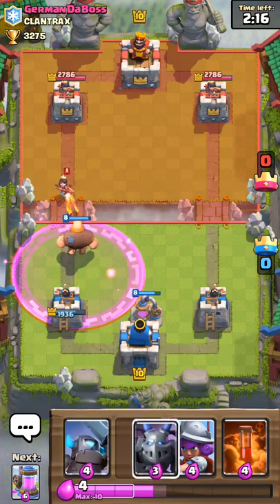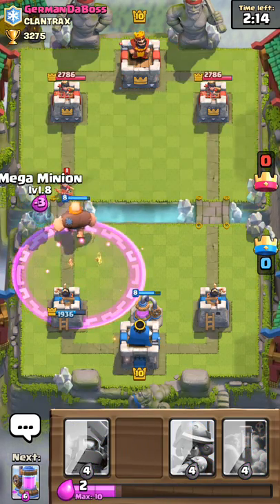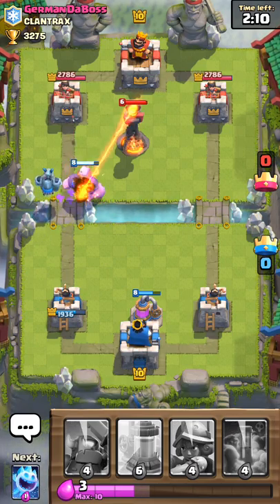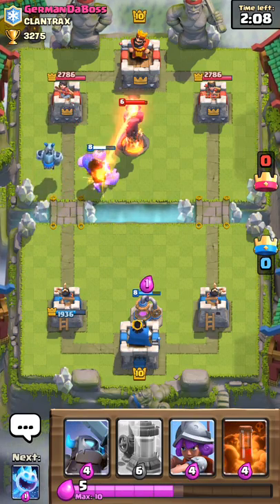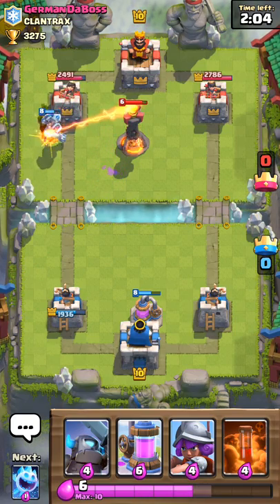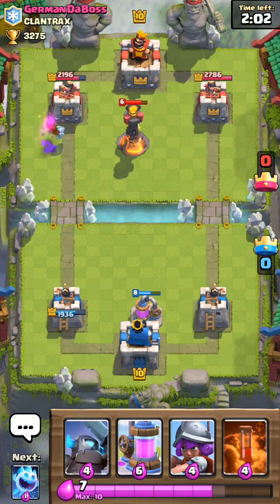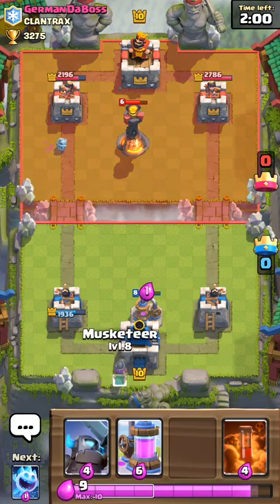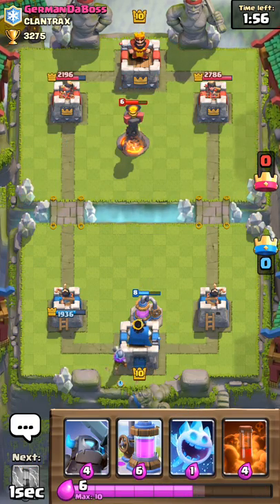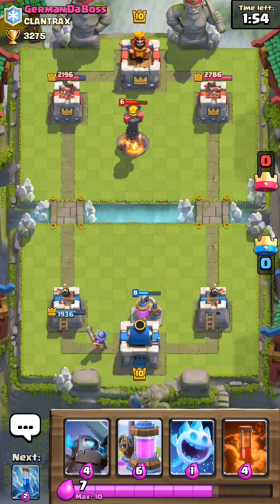Good placement by me — I'll just let that out and take the chip damage. We can't really do anything because we don't have the Zap in rotation, but the Mega Minion is going to — oh, so close. That was actually probably a bad move by me because he might have Fireball.